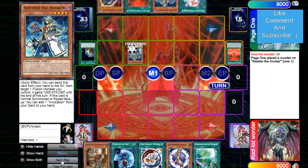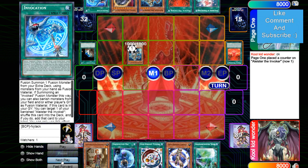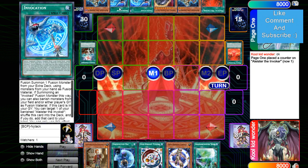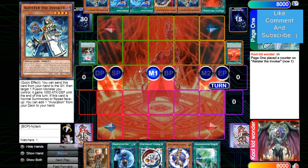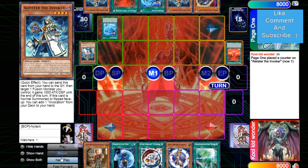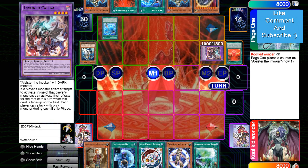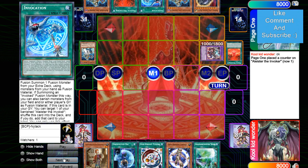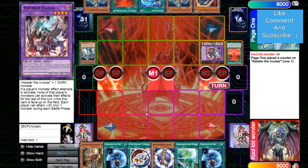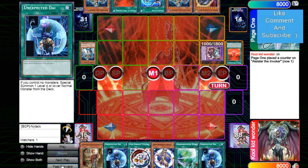Normal summon Alister, uses the effect — Invocation. Knowledge gets rid of the draws, Invocation and Alister — not what he wanted to see at all; he wanted to see hand traps, something like Called By maybe. So he's going to banish an Alister from grave and discard an Alister from hand to make Kaleido-Heart, and Invocation effect adds back Alister. Ending on Kaleido-Heart is just not what you want.